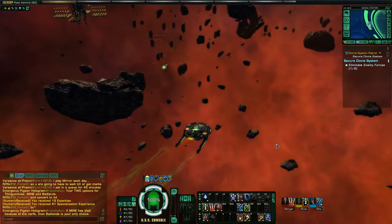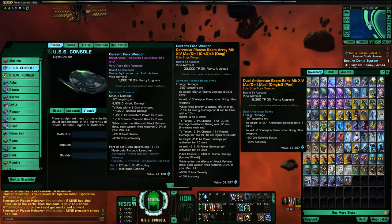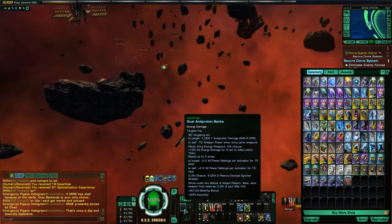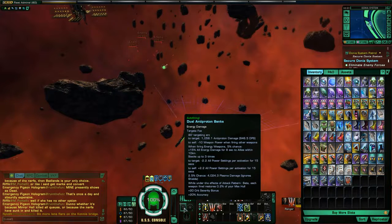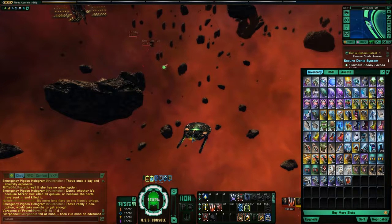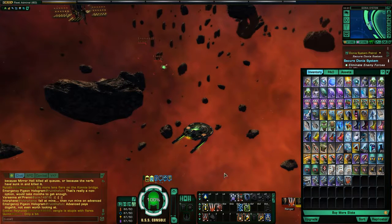There are a bunch of different weapon types in this game. Besides beam arrays and torpedoes, there's another type called dual beam banks. When you mouse over a dual beam bank, you'll see it has a much more narrow 90-degree firing arc, but the damage is quite a bit higher. You can invest in dual beam banks instead of beam arrays if you want a forward-firing ship. If your ship is maneuverable and you can always face the enemy, you could go with dual beam banks. But if you're in a cruiser with a slow turn rate, I definitely recommend sticking with beam arrays — they're still pretty good, especially because you can broadside and have both your aft and fore weapons firing at the same time.